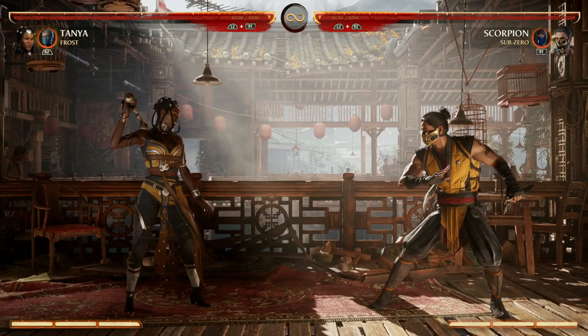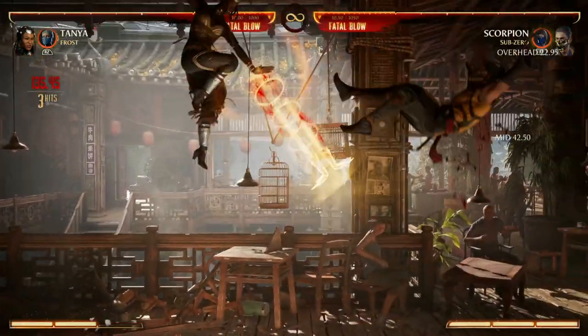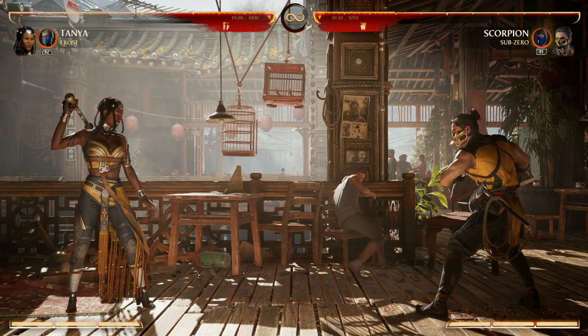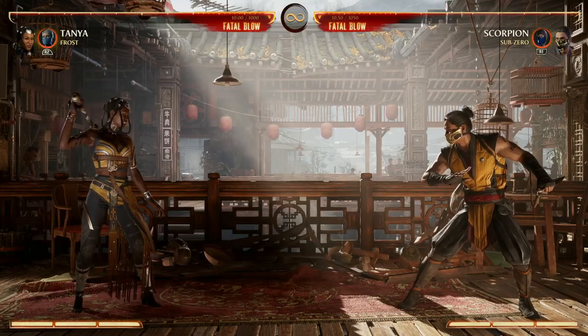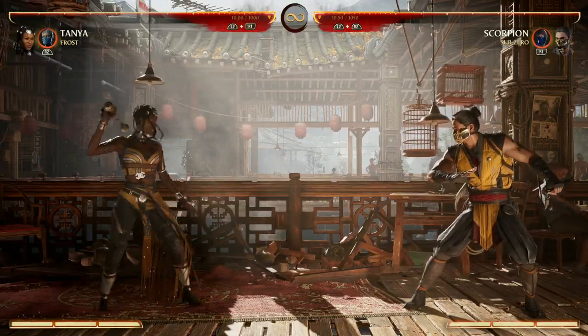Or you can do 1,2, then Down Forward 1 enhanced projectile. As you see, our opponent is kind of stunned and going down to the ground, and we have time to continue the ground combo from our enhanced air projectile. You are kind of far away at that point, so I recommend your 3 because that's got really good range, and from there you might do your Back Forward 4.